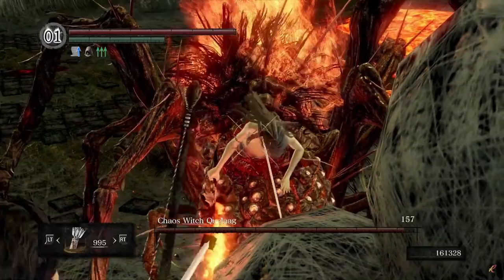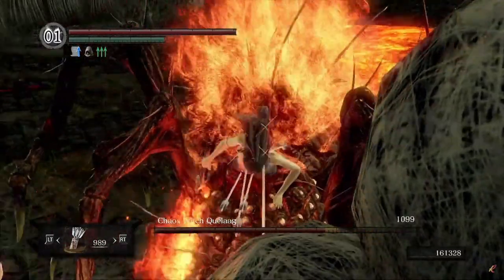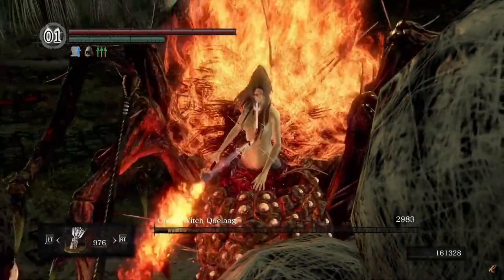If you attack her human body, then she will get stunned every single time and she won't be able to do any attacks, so make sure to hit her body. There are also a couple of spots around the boss arena where you can lodge yourself into, but I find this one to be the easiest.